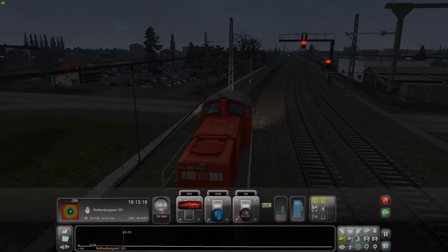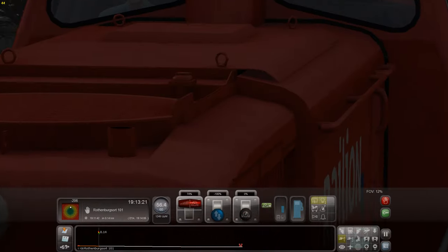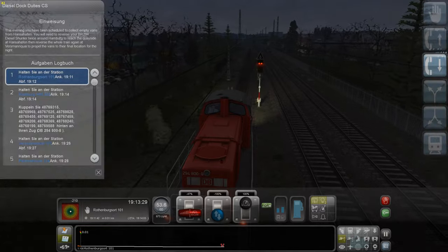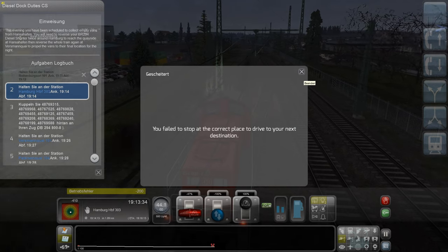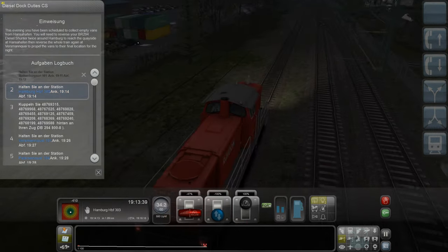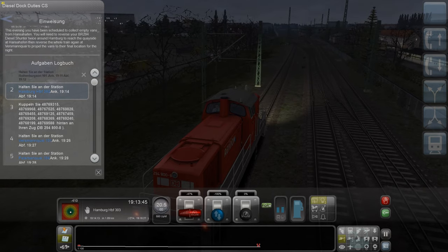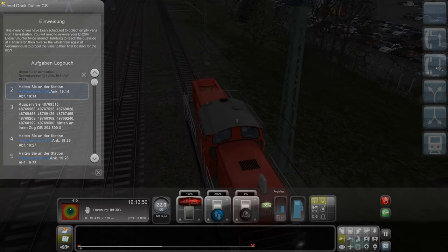Wir dürfen hier 60 fahren, also geben wir mal ein bisschen Gas. Da vorne sehe ich ein gutes Signal. Ich muss mal bremsen. Ob ich das Signal... Die Fade ist top at the correct place - drive to your next destination. Wir haben es gleich gefehlt. Das ist auch doof.